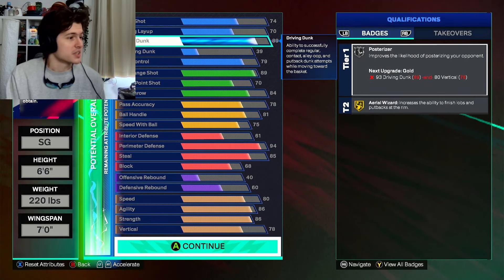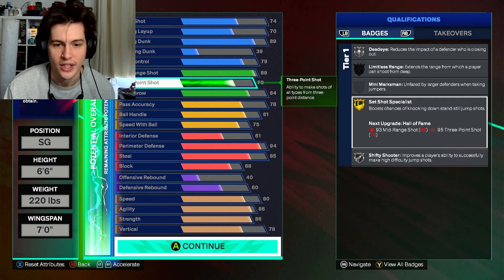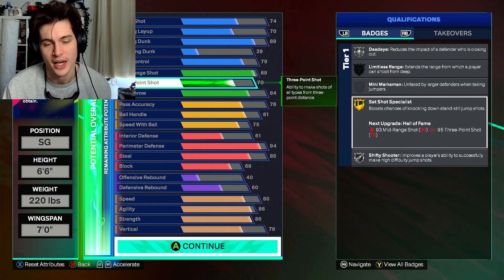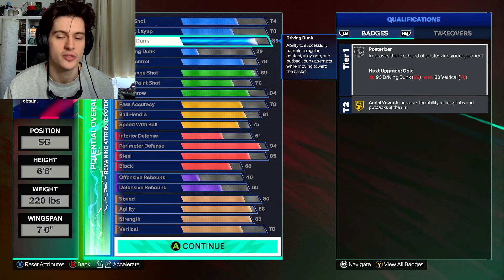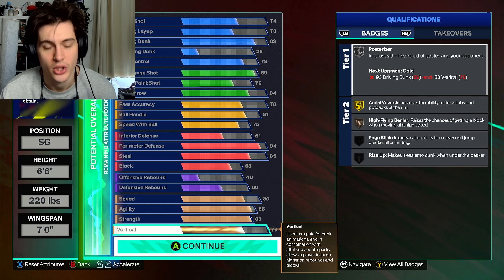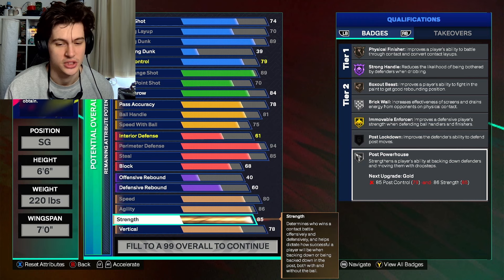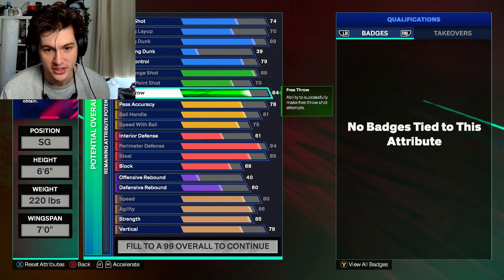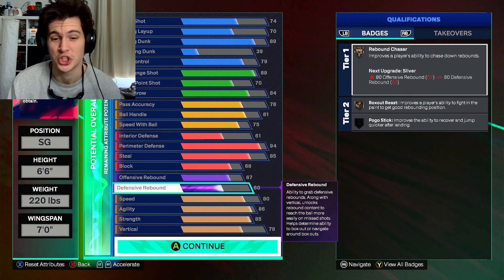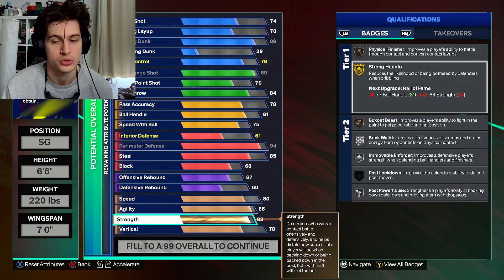It wouldn't be a Kobe build without a mid-range and a driving dunk. We've got gold Set Shot Specialist from our 89 mid-range, and with a 73 three-ball using rhythm shooting you can still hit over 50% from three. Driving dunk at 89 with 78 vertical gets us contact dunk packages off one and two. The strength is at 85 — that gives us Immovable Enforcer gold and Strong Handles Hall of Fame, which we need.